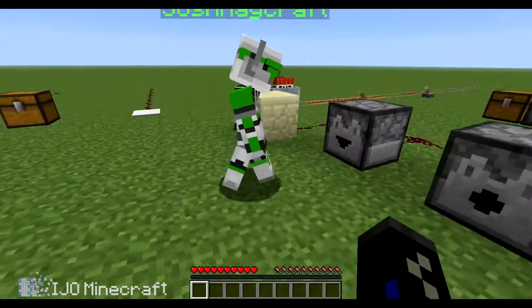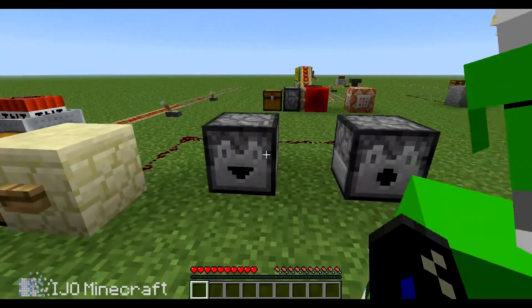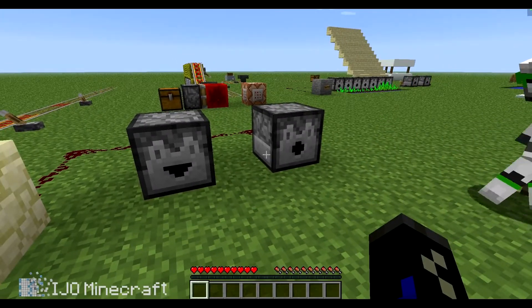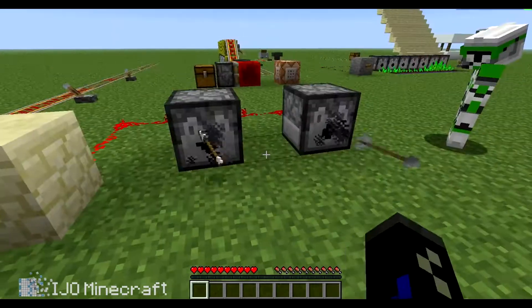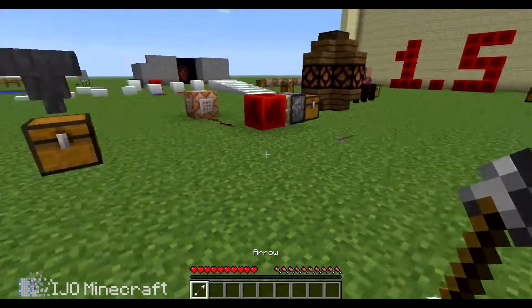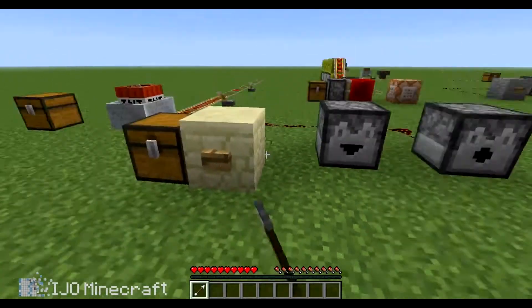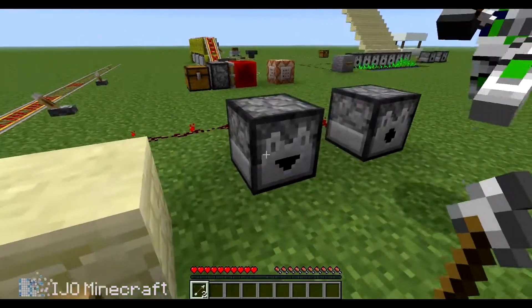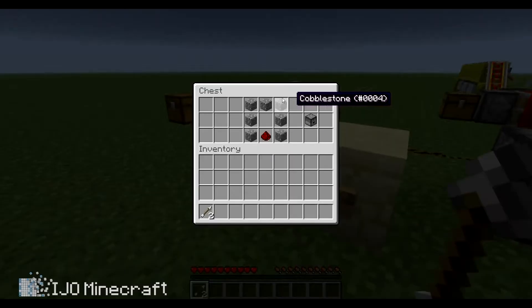There is a new dispenser-like thing called the dropper, and it drops things instead of shooting them. See how it shot the arrow and it dropped the actual item. It works with potions and buckets of stuff too. That's how you craft it — it's pretty easy.